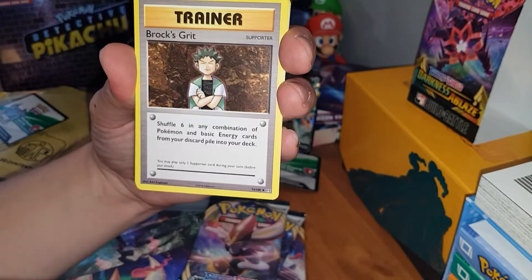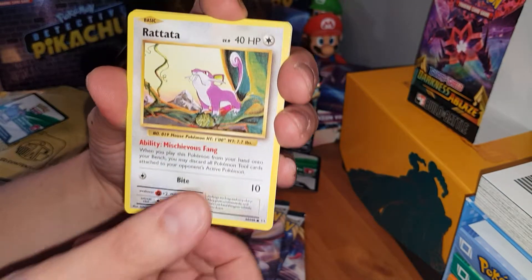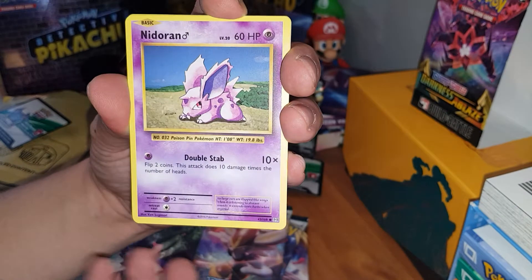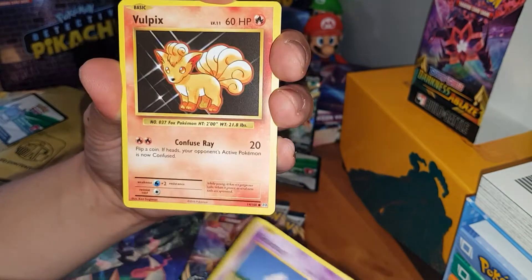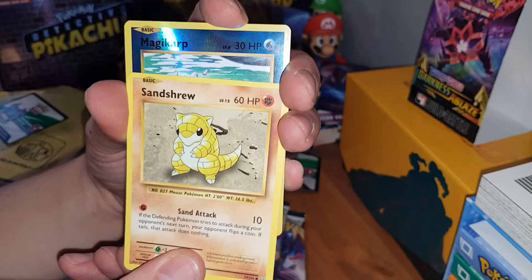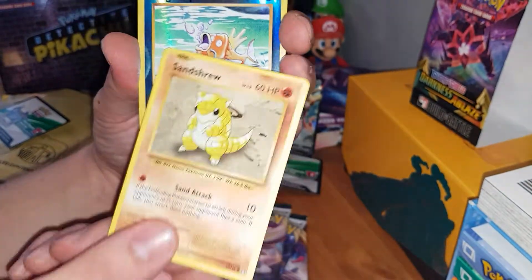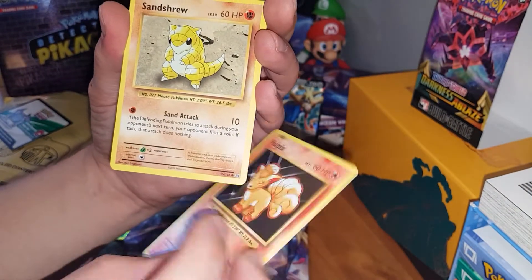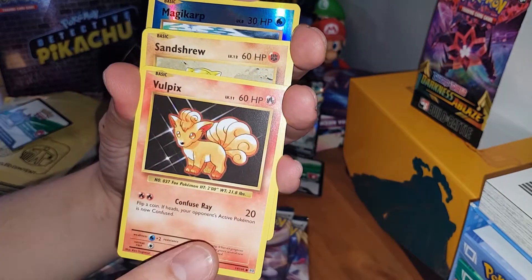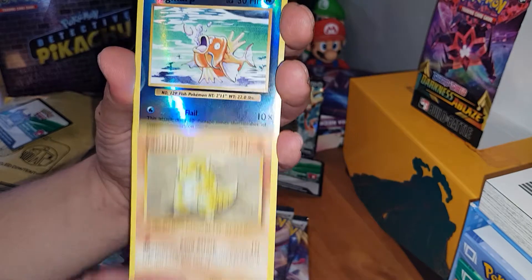Nidorina. Devolution Spray. Brock's great. Growlithe — I love the old school artwork on these. Nidoran. Vulpix. Sanshrew. And I just realized in the Vulpix there — you may not remember on the original sets, even on the unlimited set, they have the HP and the 60 — they fixed that on these, which I think is a shame.